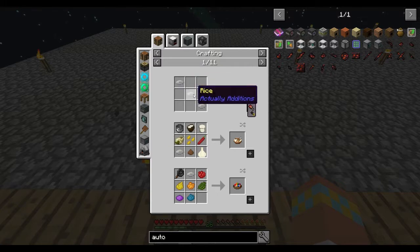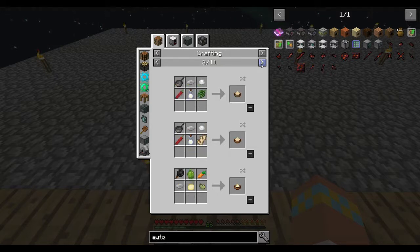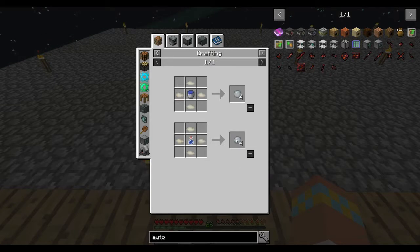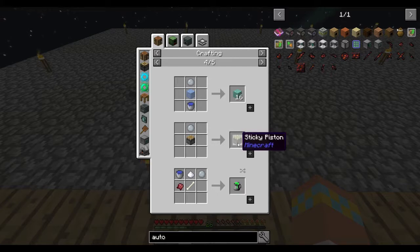Actually, let me look because I'm confused. You can also make paper out of the rice, but we didn't really need that. You make it into rice dough first — take three of these and you get two, so you need six rice to make the rice dough. Then the rice dough is what you put around a water bucket or water bottle and you get rice slime balls, which can be used in all the recipes that a slime ball could be used in, as well as sticky pistons.